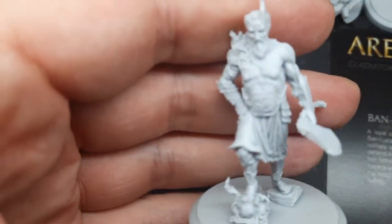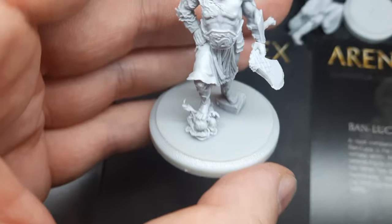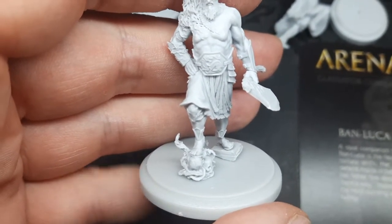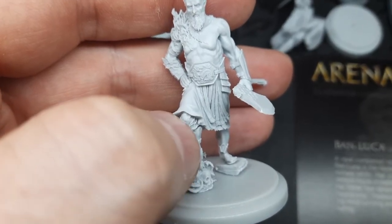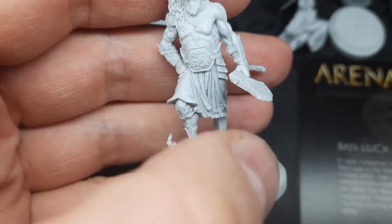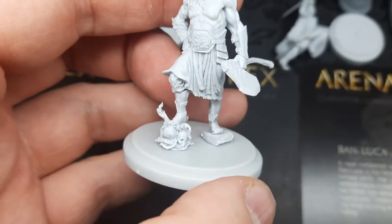Let me show you Gaius Pallidus first — very awesome sculpt, this is the biggest of them with a bigger base. I had a lot of problems fixing him to the base because this foot, half of it up to the knee, comes separately, so I had to glue it on the base first and put his body on it. But then there's a gap between the leg and the floor, so I had to put something there.